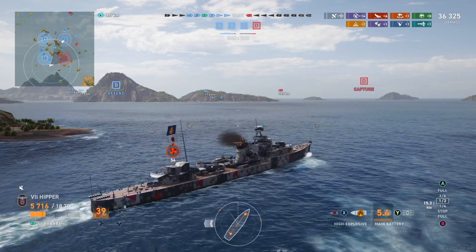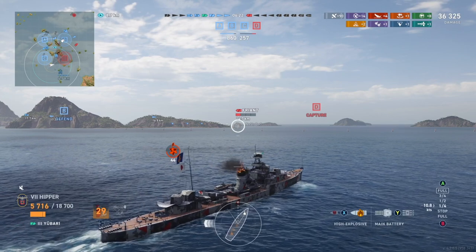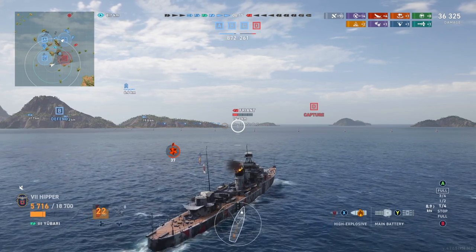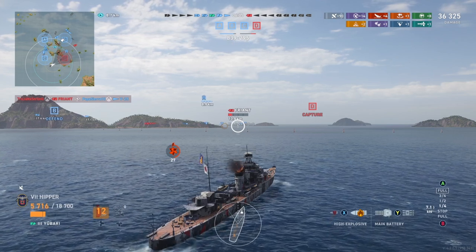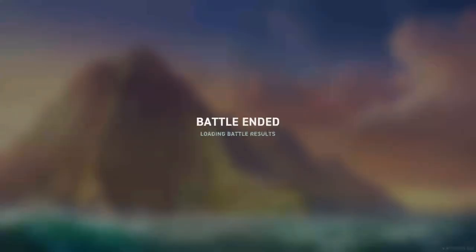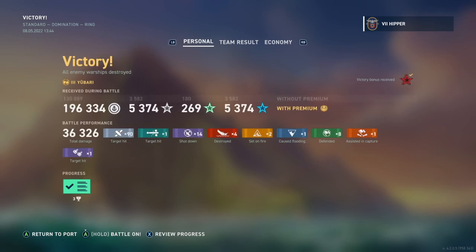He takes out my engine but that's okay, there's only one cruiser left — we'll just wait the 36 seconds until I'm back in business. There's only this Friant left and I'm just waiting for one of the others to remove him off the map so we can finish. I'm at 36,000 damage — not amazing — but I've done a lot: four kills, one shared cap, eight defense points, and torp hits. A pretty good battle, and we've been wiggling a lot, which is obviously what I like. Nearly 2,000 XP here at tier 3 — that's pretty good. Anyway, hope you enjoyed it and I'll see you out there.